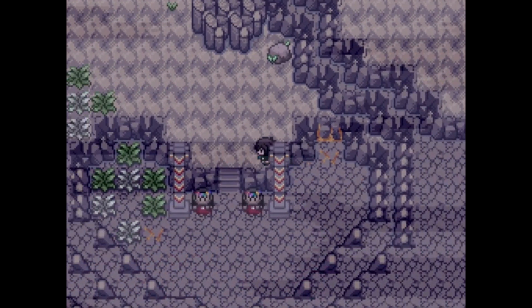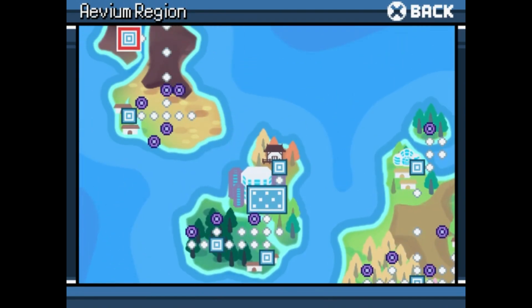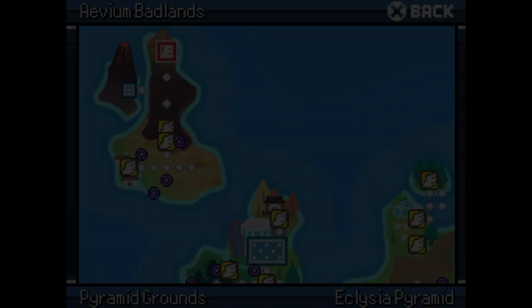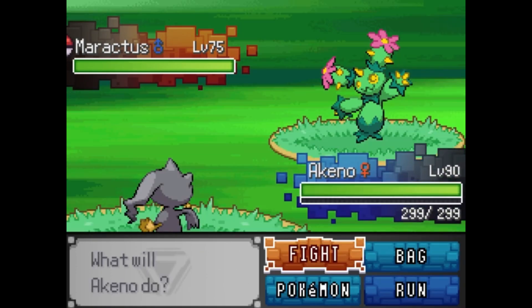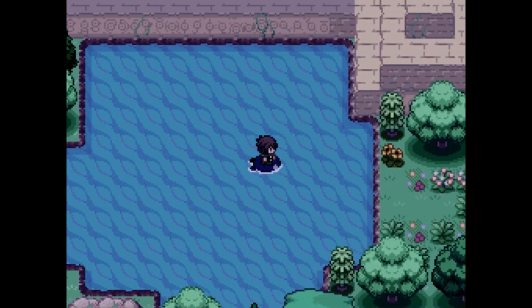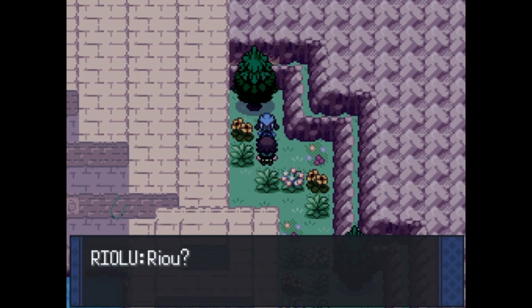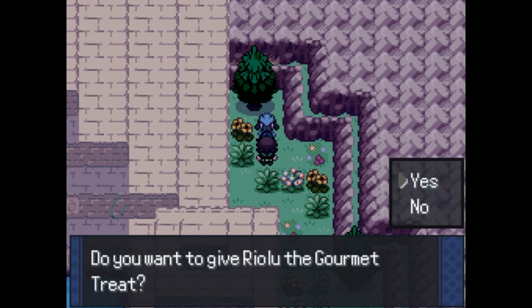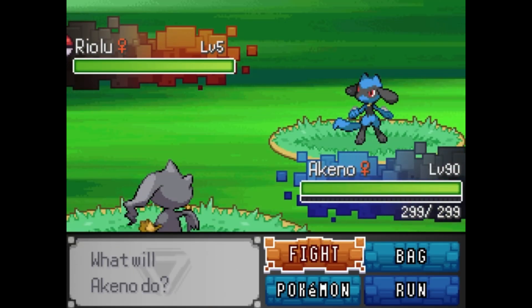Next up is the final mon in Gen 4 that we can catch — it's Riolu. It's up at the Pyramid Grounds, so you can do this right after you beat Ryland and everything has been restored. Up until this point, the only way you could acquire a Riolu was by getting the true ending for Where Love Lies, and you get a shiny one. But now we can actually get a regular one, though I'm not sure if that password still exists now.